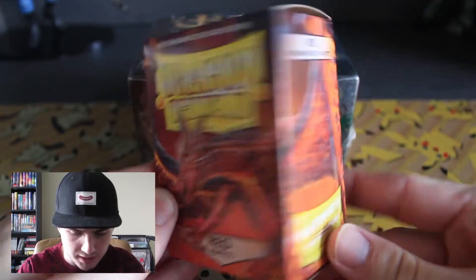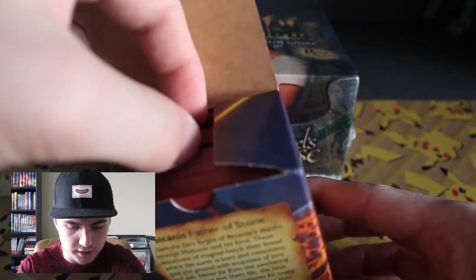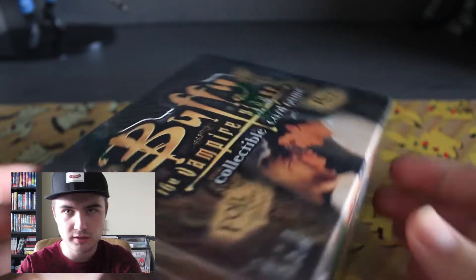There are two secret rares, and they both look pretty... I'll be happy to pull them, and it'll be exciting and whatnot, but there are just some really cool other cards that aren't those. And we've got our trusty Dragon Shield Red Matte Sleeves — I thought the dark red color would go with the blood, vampire-y vibe. So we're going to just get opening this and see what we get.